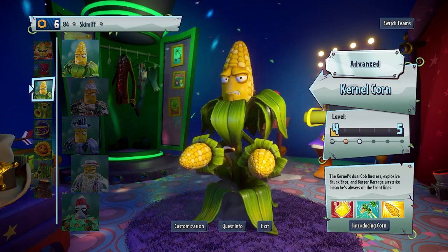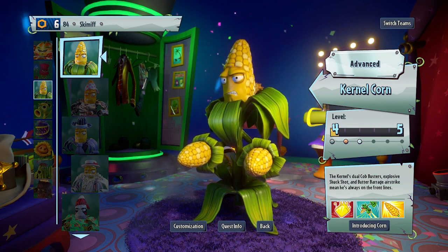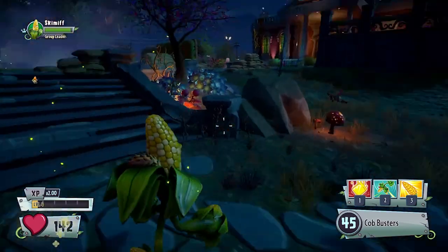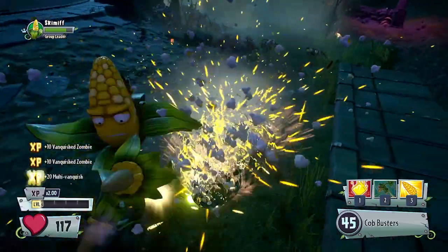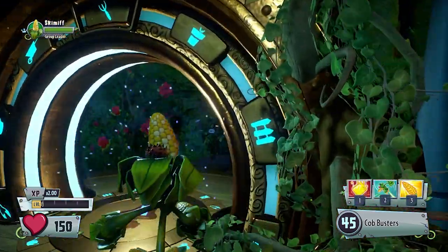Alright, hello everyone. Welcome back to another episode of Play and Rank. Today we're going to be playing and ranking the Colonel Korn. Colonel Korn is the stock variant of the Korn class, which basically just means he's the regular variant and doesn't really have anything special about him. However, he does have access to the Husk Hop ability, which is something I'm looking forward to using a lot. Anyways, with all that said, let's go into a game.